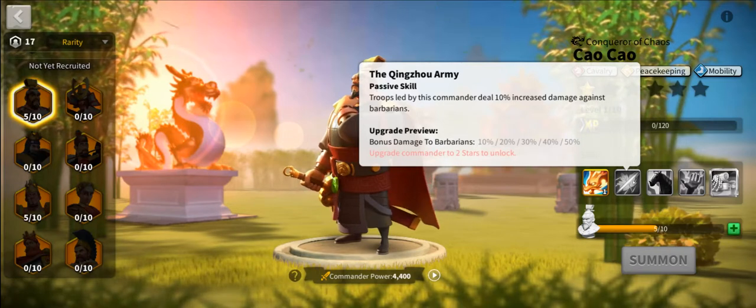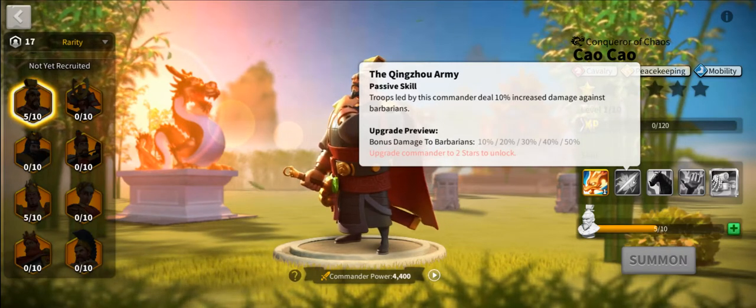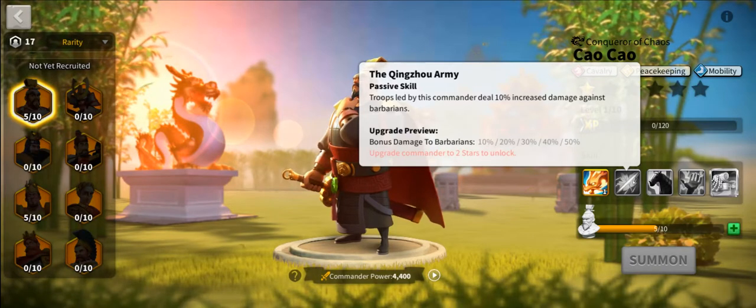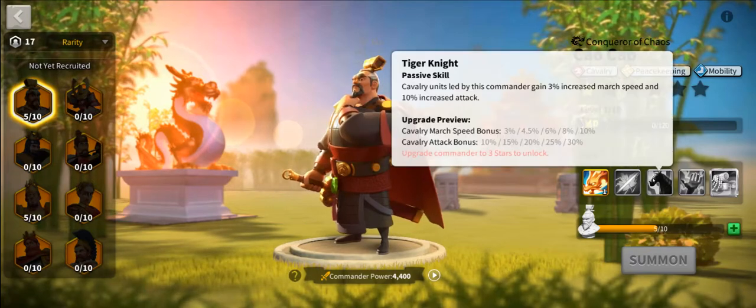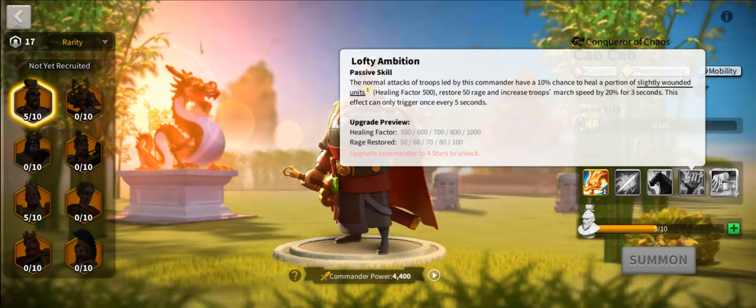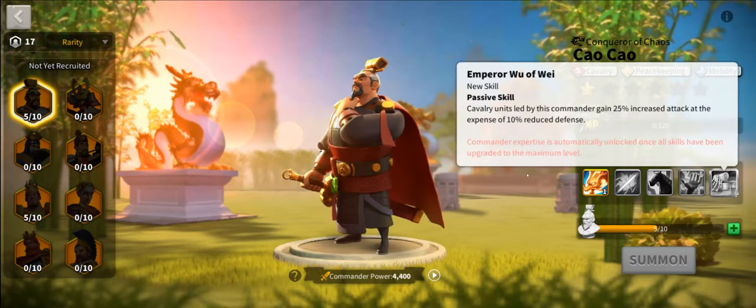The second skill worth mentioning is that he is a peacekeeping commander. In the early game this makes him extremely powerful, since much of the fighting is going to be against Barbarians in that PvE environment. Tau Tau is really, really good at leading rallies on forts. His third skill gives increased attack and march speed, more mobility, a little bit of sustain through rage restore.